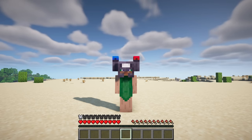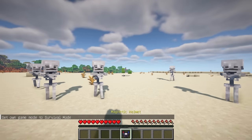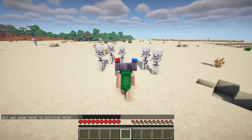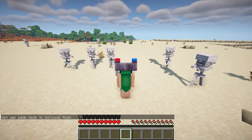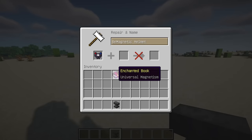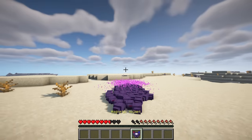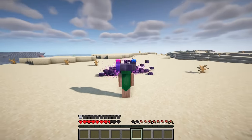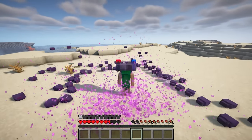The add-in also includes a new helmet known as the Magnetic Helm. This unique headpiece has the ability to repel entities carrying metallic items in their inventory, such as zombies with iron helmets or even arrows. Additionally, it enables you to attract entities towards your helmet. By enchanting the helmet with universal magnetism, you can extend its effect to all entities, regardless of whether they possess metallic items.